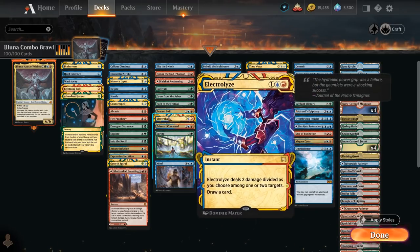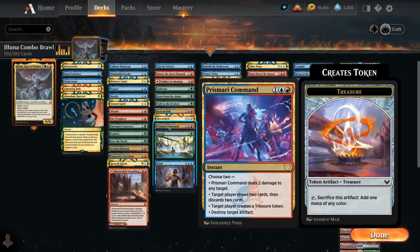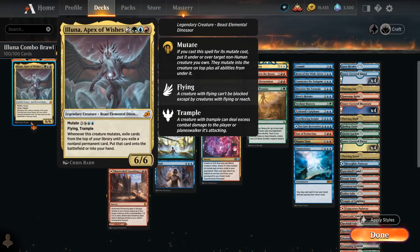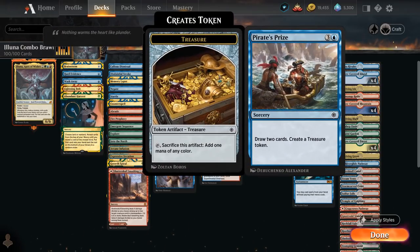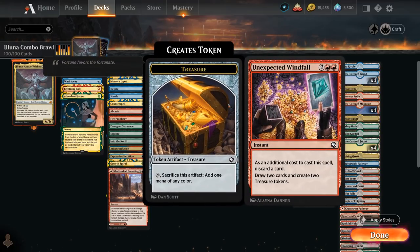We've got Beacon Bolt and Electrolyze as nice value removal spells, and Prismari Command has a ton of utility including making a treasure to potentially help us ramp. Speaking of treasures, those are an excellent way to help us ramp into the Mutate on Eluna. Once we have Omniscience in play, we don't really have a use for ramp spells anymore, so we're better off including card draw spells that also make treasures — like Pirate's Prize which lets us draw 2 and make a treasure, Pirate's Pillage which makes us discard, draw 2 and make 2 treasures, and Unexpected Windfall which is the same at instant speed.